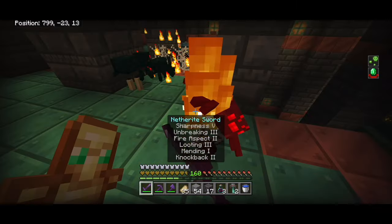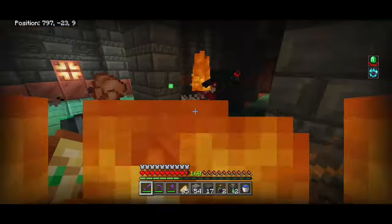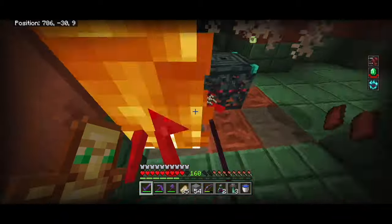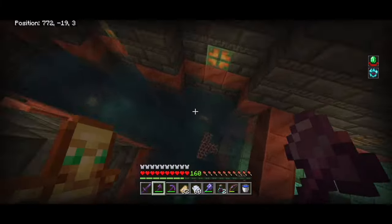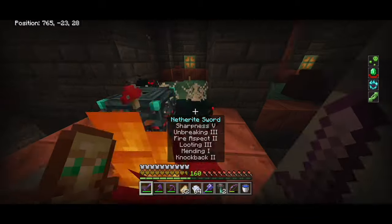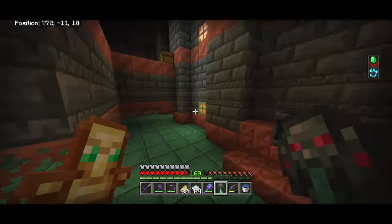Digging down and exploring — great, cave spiders right off the bat. I'll drink an ominous bottle and get into business. A spider jockey spawned from one of these trial chambers — I had no idea that was possible! After completing that and another ominous trial, there's a spider spawner down here too. The ominous vault gave me an enchanted book — only Multi-shot, that's annoying. But this other ominous vault gave another enchanted book.